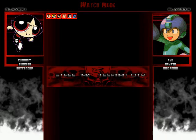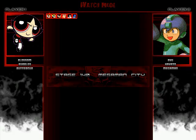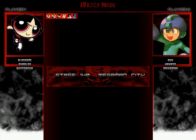What is up, peeps? This is Sonic Doom 2, and welcome back to my nothing but a battle for you all. This one we have Blossom, Bubbles, and Buttercup faced up against Ryu, Hayato, and Mega Man. In this battle, which will take place on the Mega Man City stage, hope you guys enjoy. Let's see if the team of Powerpuff Girls can take on the Team Capcom characters.